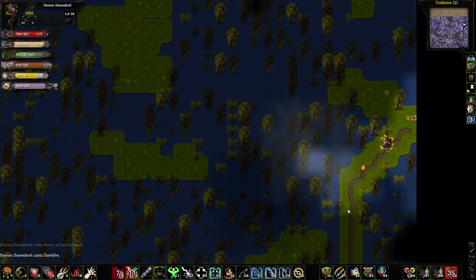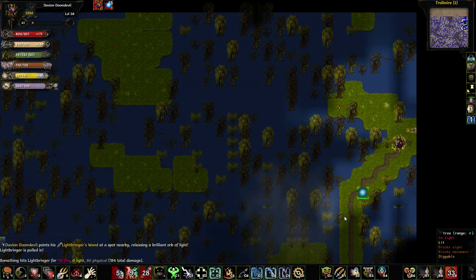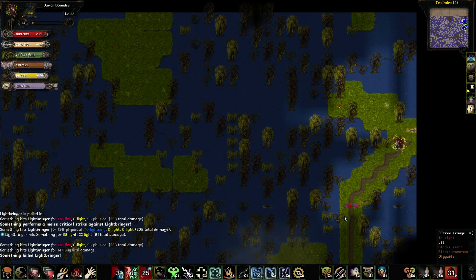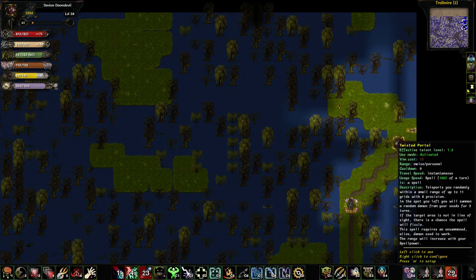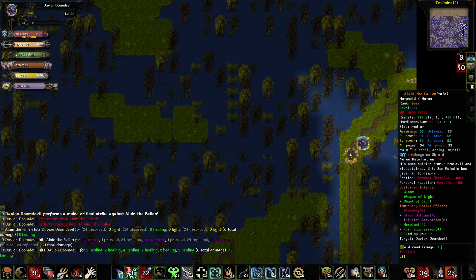Drop a Darkfire down on him. Drop that down. His irresistible Sun is down — he's basically ready to get killed. I'll do a rush on him. He apparently put the Gloom of Weakness on me, that's going to reduce my damage, but whatever. Let's do a block — stun maybe.